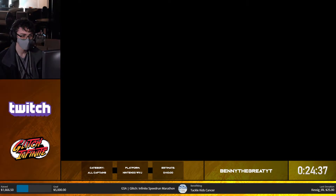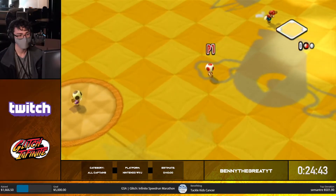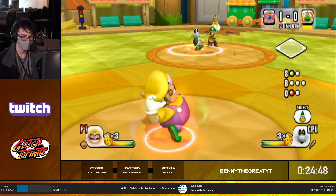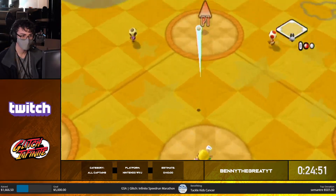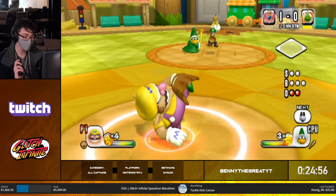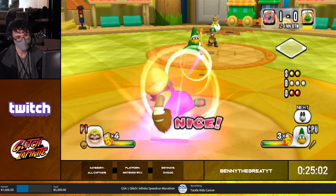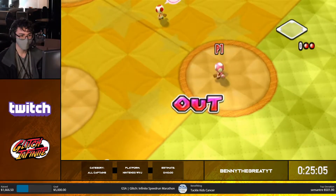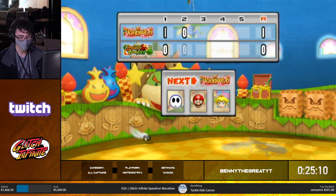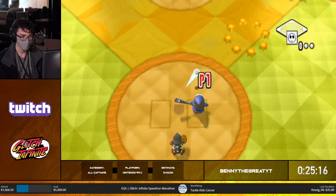Benny is going to show the power of Toadsworth since he's ahead of estimate. There's the Toadsworth pitch — so funny because the AI sometimes just doesn't swing and the ball stops right in front of them. It actually takes practice to hit against Toadsworth — if your friend pulls that prank on you, it's rough. With the nunchuck you can actually advance runners and make plays. How tired a pitcher gets determines how quickly they're fatigued and need to be switched out.